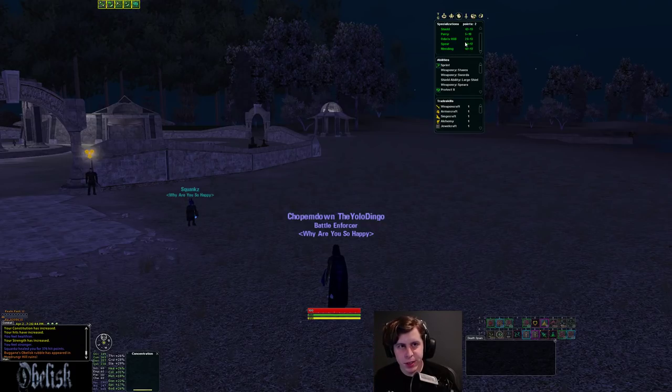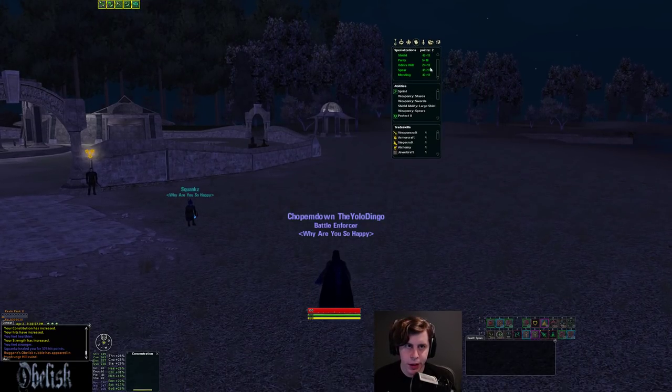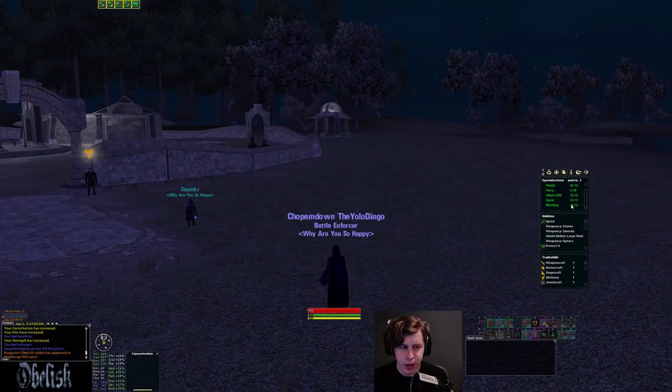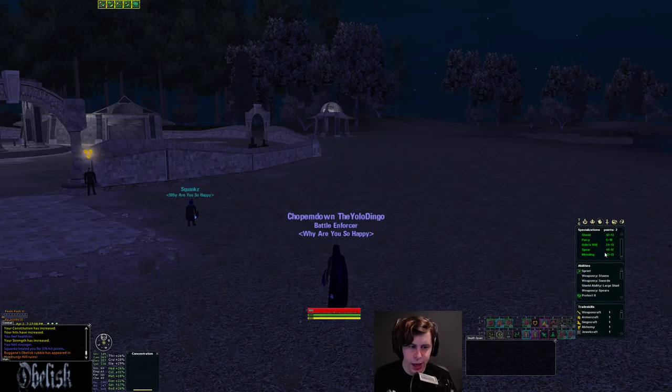I'll tell you the strengths of this spec and the abilities it gets. After that, we'll go over pretty much all the abilities Valkyries can get at higher spec lines. This spec is 42 shield, 24 Odin's Will, 41 spear, and 42 mending. This is a great spec, in my opinion, for groups — gets you slam and things like that, so you're a lot harder to peel, and you can peel easier off yourself and friends.